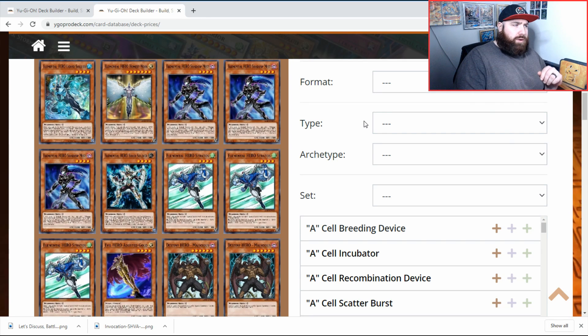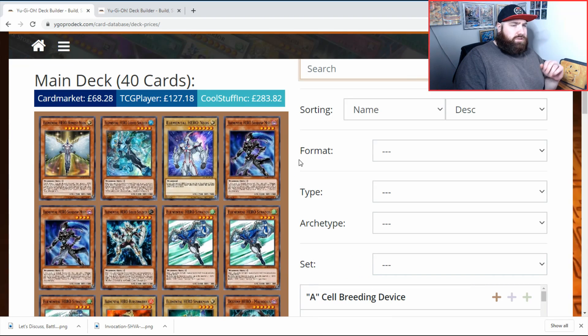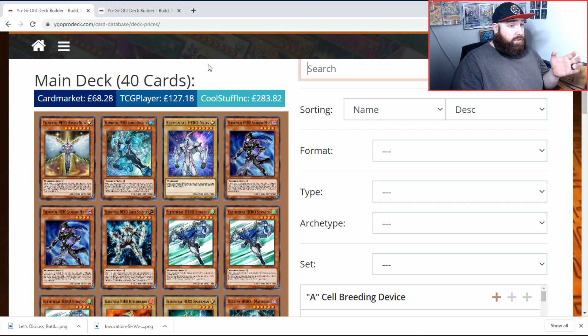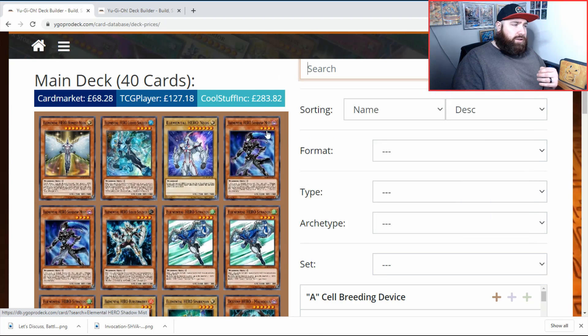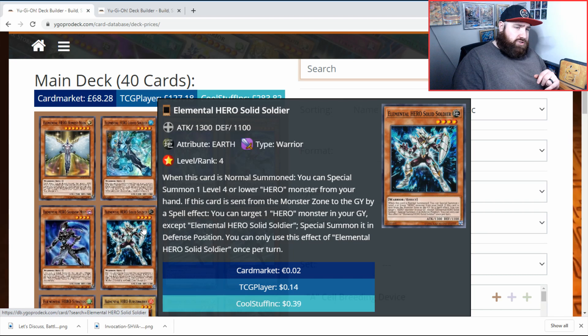I said I'd have a quick look at making a deck for Heroes, so I've done a more casual style deck that will function, and I've also done a more meta type deck that is the more explicit version. For the cheaper deck, we have one Honest Neos, one Liquid Soldier, one Neos, two Shadow Mist - play three if you really want, two is preferable. We have one Solid Soldier, which just got reprinted in Toon and Chaos. There are lots of rares of this currently on the market, so if you go to locals you can pick this up quite cheaply.